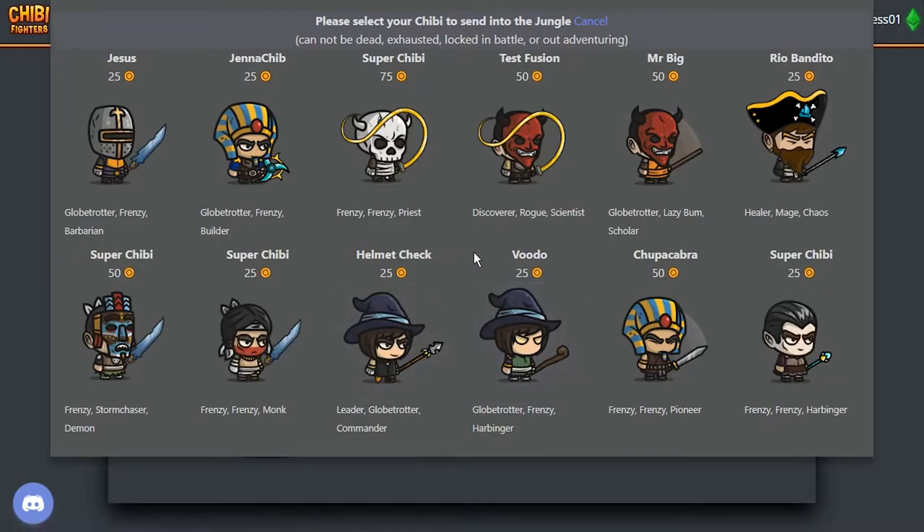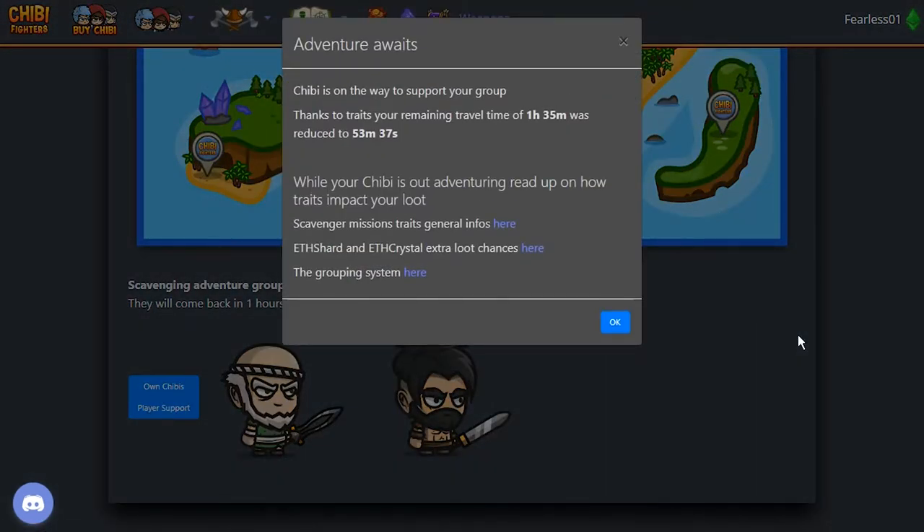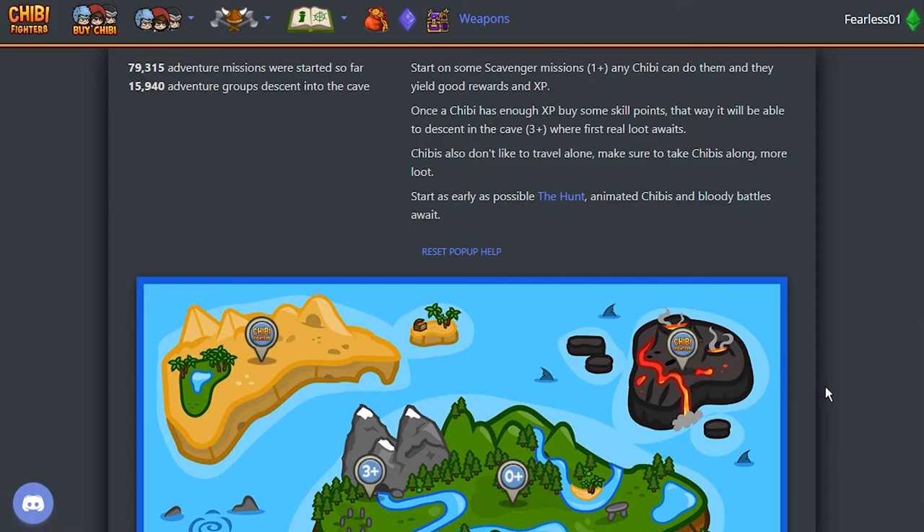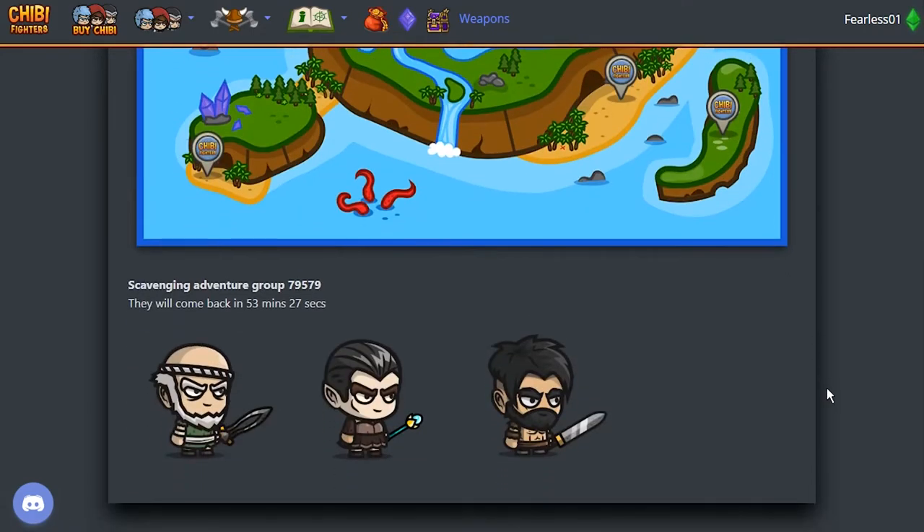Let's take one more. Frenzy, frenzy — it's 75, but that would be awesome. That's only 50, maybe. Oh, 25. Frenzy is a nice trait because it cuts travel times. There is a wiki page about all those traits — it's quite cool. Now we're down to 53 minutes. And of course, since there are three Chibis on that adventure, you will get three times the loot. So you always want to stack up on player support.